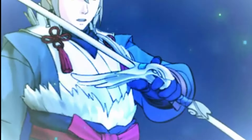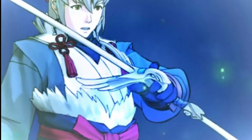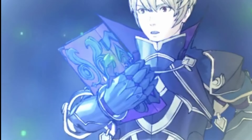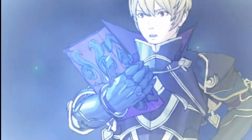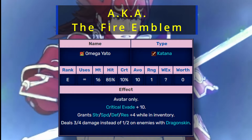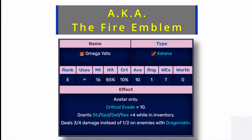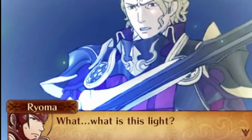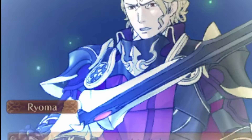In Fates, when the four legendary weapons — the Fujinyumi, Raijinto, Siegfried, and Brynhildr — all react with Yato, it creates the Omega Yato. The Omega Yato is Corrin's sword and is super powerful. After it's been powered up, it also confers some pretty strong stats, granting plus four strength and speed, defense and resistance while in the inventory, and dealing three quarters of damage instead of one half of damage on enemies with dragon skin.